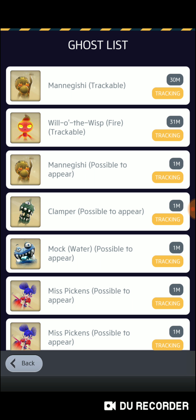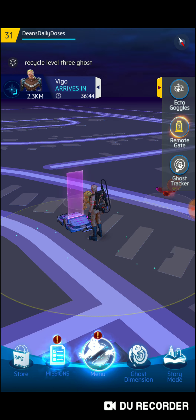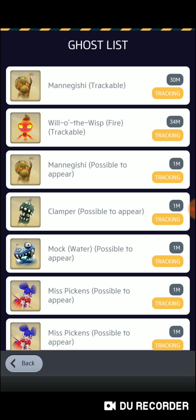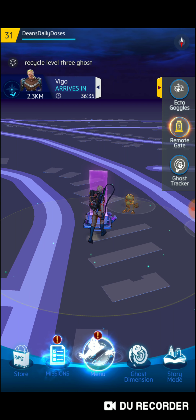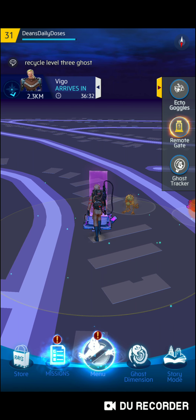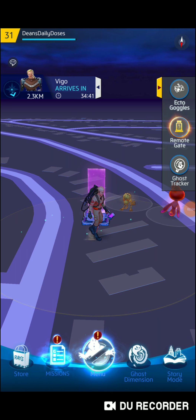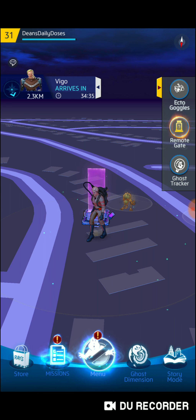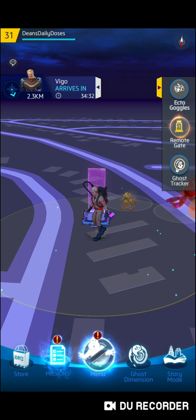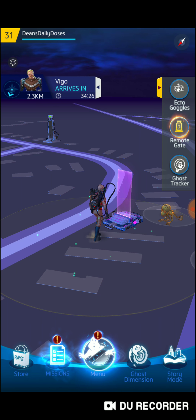The ghost tracker shows the different ghosts that are around you. If I get one, then another may pop up after two or three. The remote gate — that's what I placed right by my house. You can move it and place it other places, but once you place it, you have to pay to move it. I put it by my house because I'm here all the time — that way different ghosts pop up right by the house.